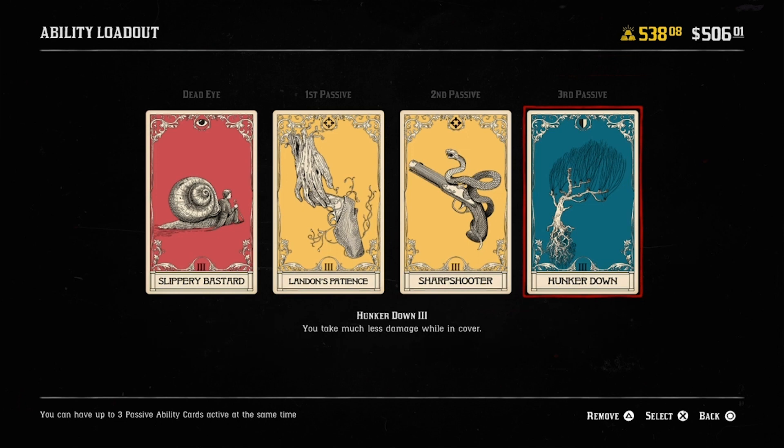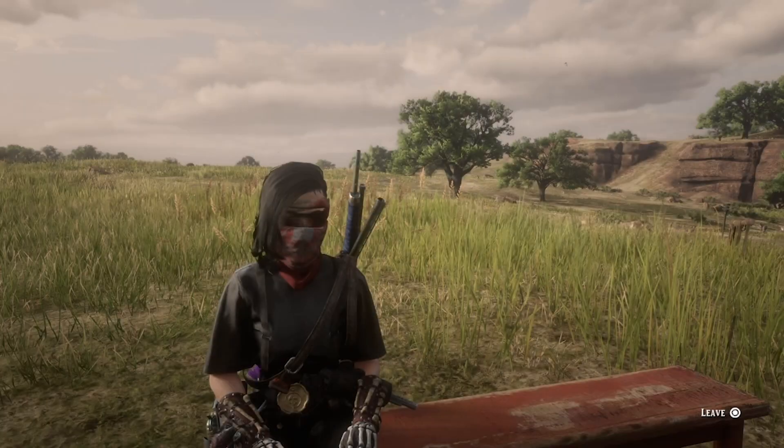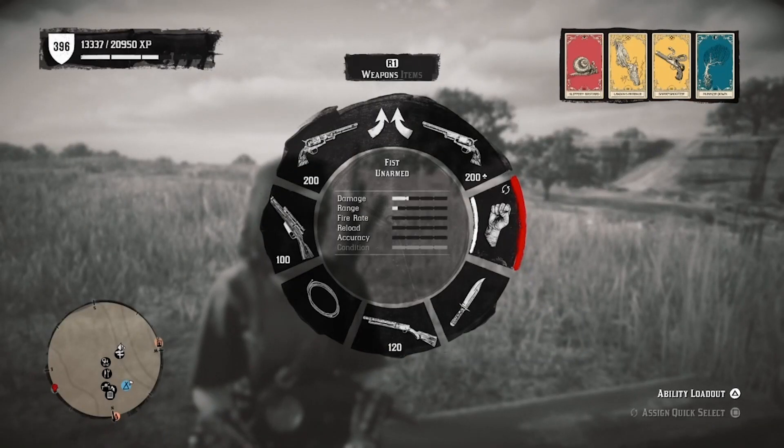And lastly we have Hunker Down. Camping involves a lot of taking cover — behind the wall, box, you name it. This card will allow us to take less damage when we're hiding behind some type of cover.